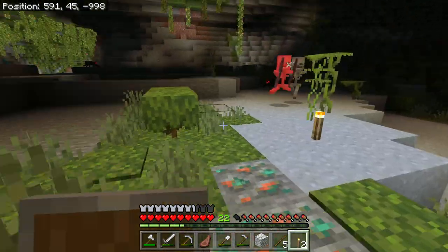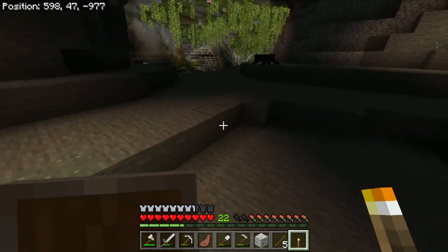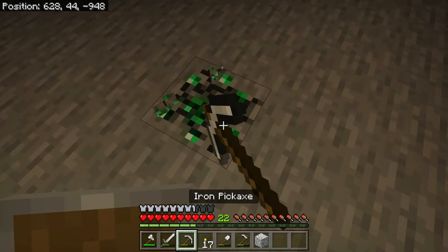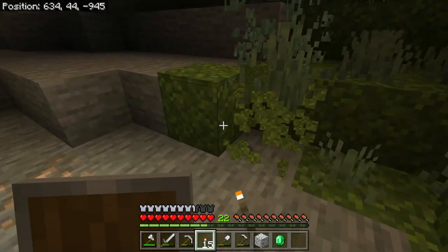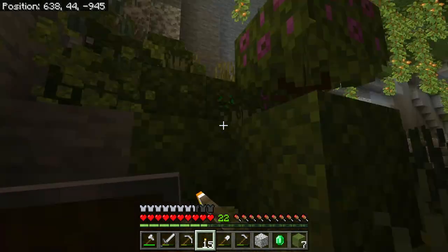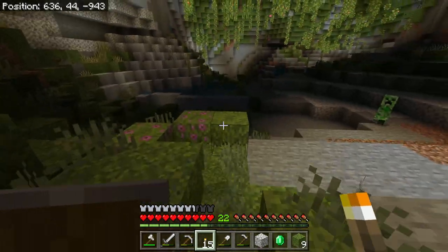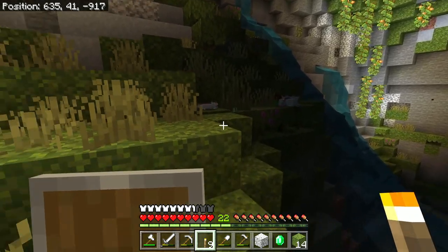Now there's one certain thing I need from this cave — there's a lot of mobs here but there's one thing I need. Ooh, an emerald! That's not something you see every day. We might as well take some of this moss as well, because that would always be good, as well as some of the trees. But it's not what we need though. Yes, this is what we're looking for.